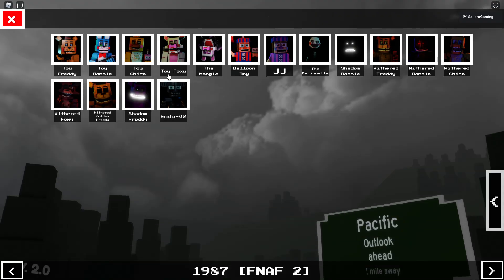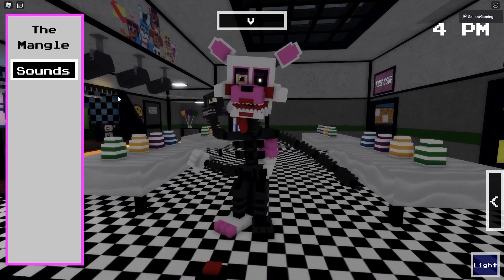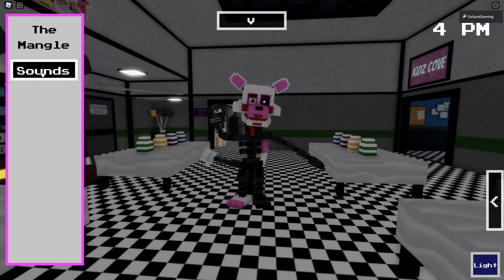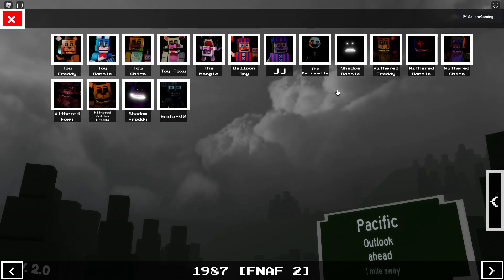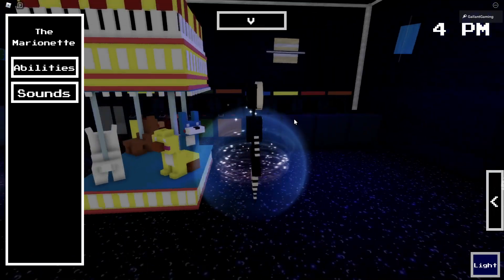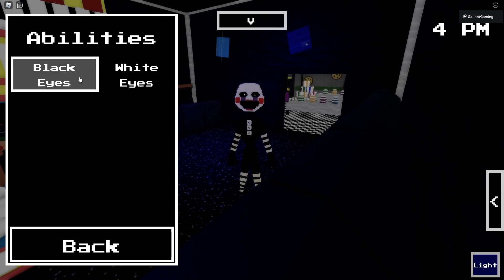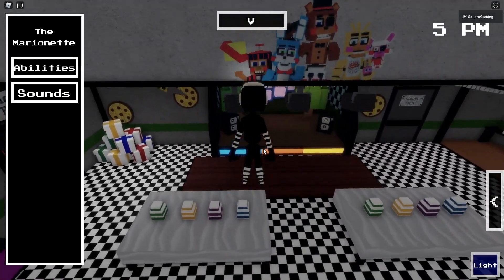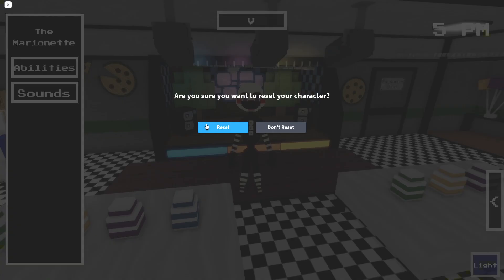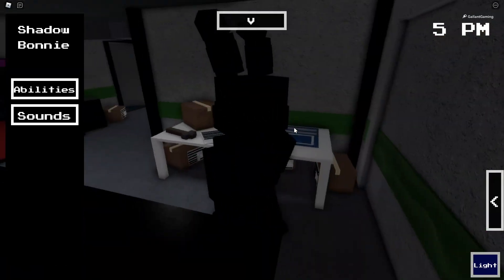I was not expecting the giant map and I wasn't expecting Candy's to be there. Let's check out Mangle — it doesn't look like there are any specific abilities, so we'll reset. What about Puppet? We have toggle eyes, and they all do have sounds though I don't have sounds on. I'm not going to check out Balloon Boy or JJ because I don't like Balloon Boy.